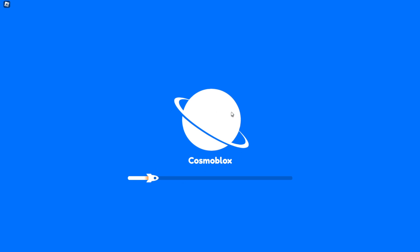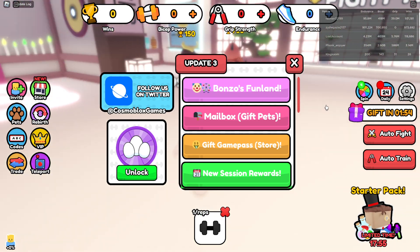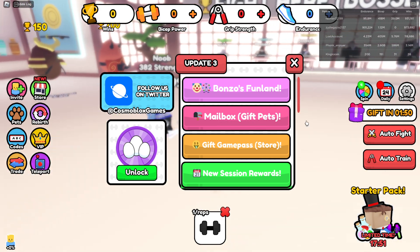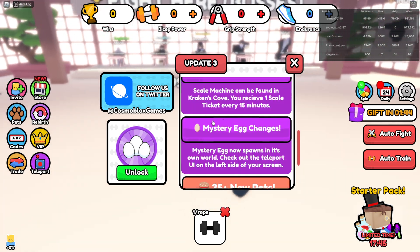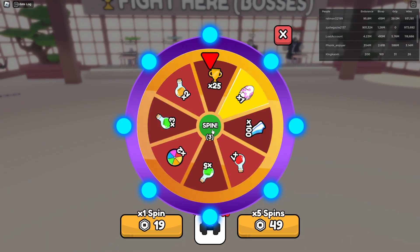I don't know why this game wasn't loading — right as I said that, it started loading. So we got Update 3, Bonzo's Fun Land, we got a mailbox. You can gift pets, you can gift game passes. If you want game passes, I can give them to you in this game as well. We got four spins.